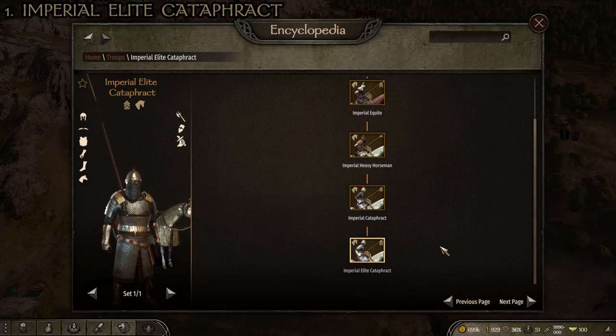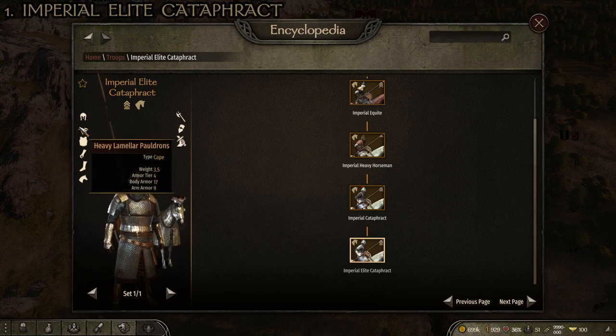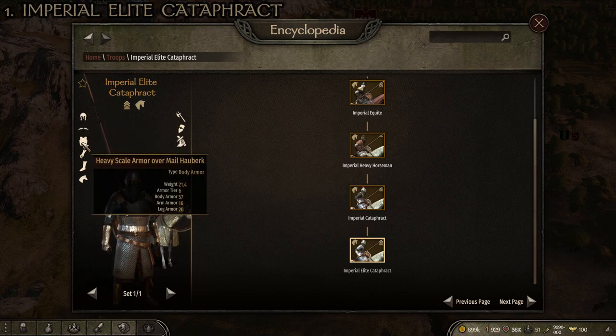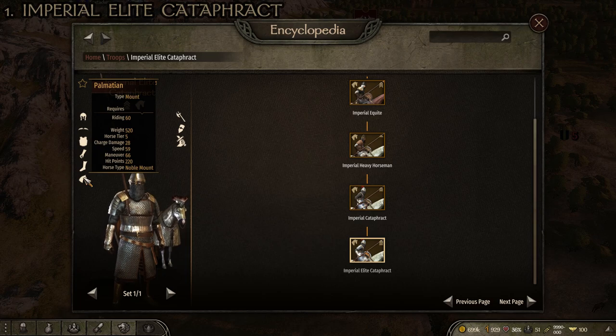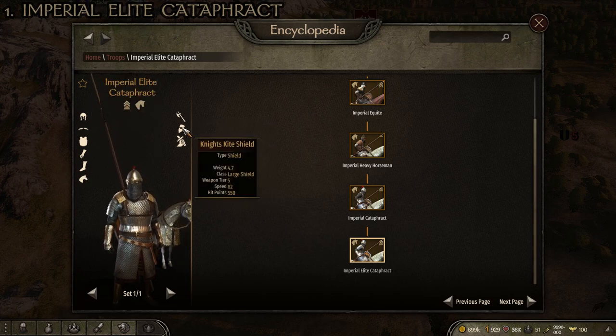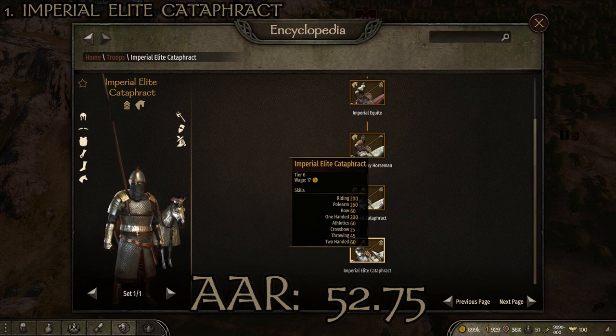Finally at number 1 for the Empire we have the Imperial Elite Cataphract, the Empire's heavy shock cavalry, with only one set. The loadout is the goggled cataphract helmet, the heavy lamellar pauldrons, the heavy scale armor over mail hauberk, the decorated imperial gauntlets, the decorated plate boots, a Palmatian warhorse with courser lance, the knight's kite shield, and the fine steel Paramerian. Stats are 40.32 kilograms, head armor 52, arm armor 45, torso armor 74, leg armor 40, average armor rating of 52.75.